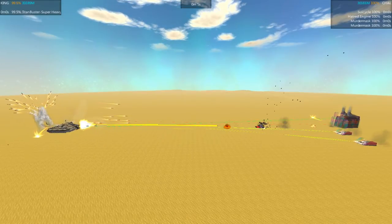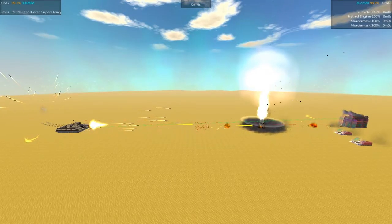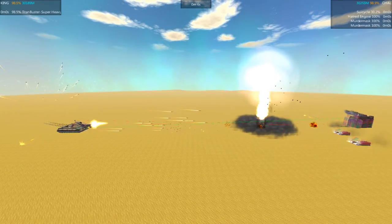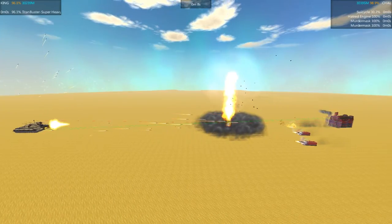Both sides unloading. Oh, there goes the Suicycle. Smart move on the part of the Titan Buster to take that thing out. As you can see, it was packing nukes — don't want that going off anywhere near you.